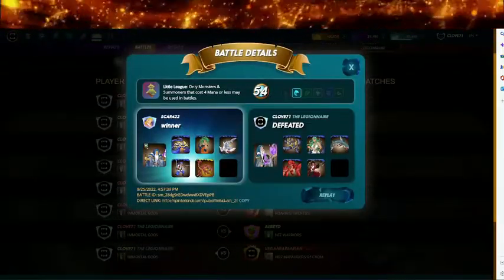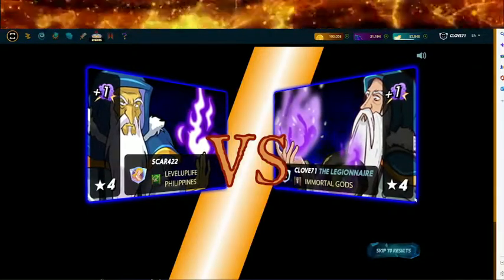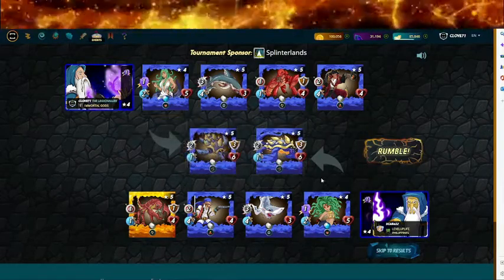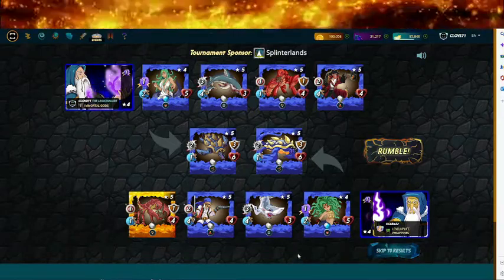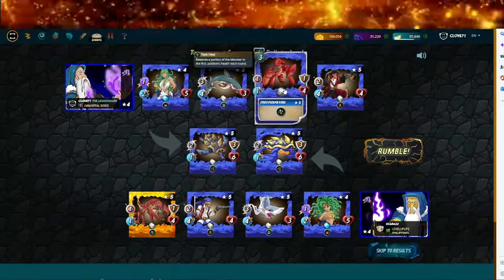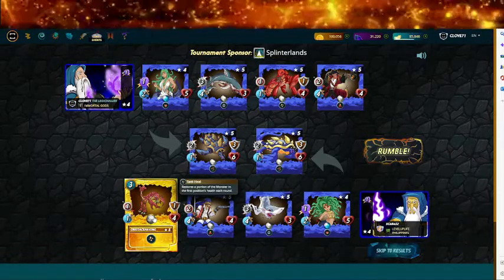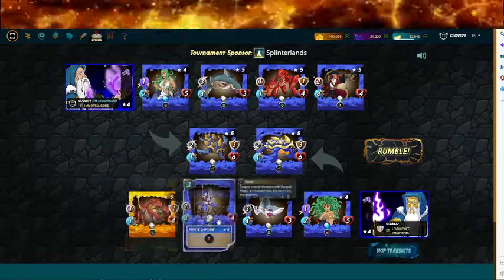This battle is 54 mana but it's really not because it's little league, so you're only gonna get like 20-something mana — 27. Alright, so we both have Spineback Turtle as our tank, we both have Medusa up next — she had the highest health. We both put in Saber Shark which is a sneak card. I put my healer next; he put Pirate Captain next — a two-range card. He put his healer at the end.